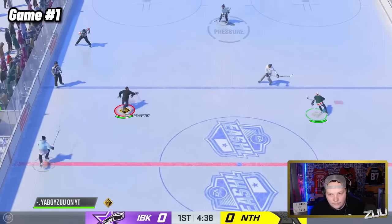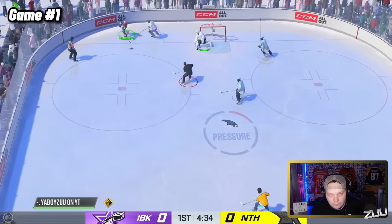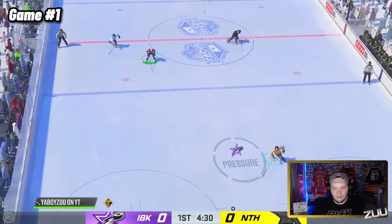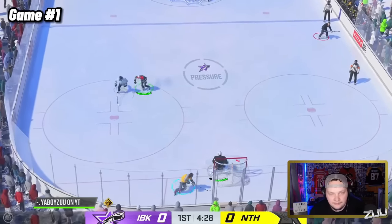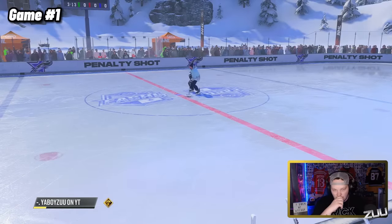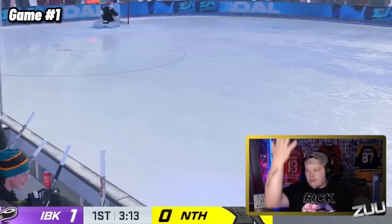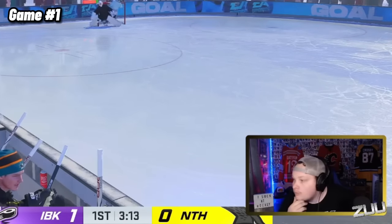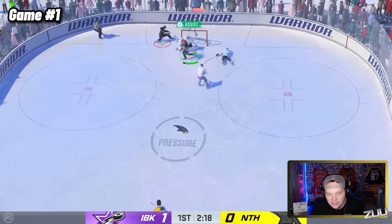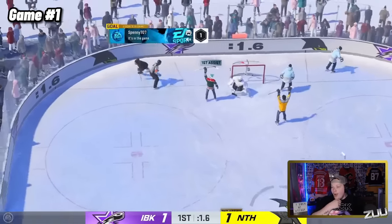Welcome to day one of NHL 24, where everyone is level one and everyone's controls and visual settings are all messed up. My pass assist off? We decided to try out the brand new quick play mode, which is essentially just one period of 3-on-3 hockey. And in the first game, our opponent jumps out to the lead from a goal that you could obviously tell I was pretty happy about. Regardless, we managed to tie the game up, and in the last two seconds, our teammate buries the game-winning dagger.